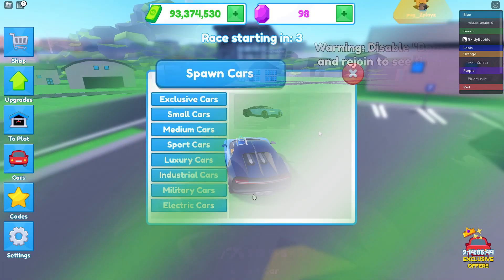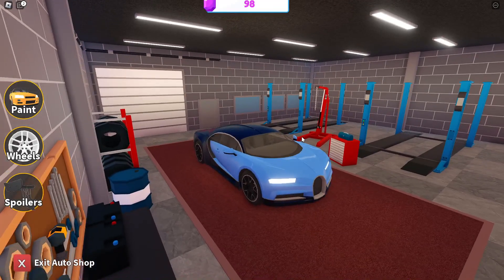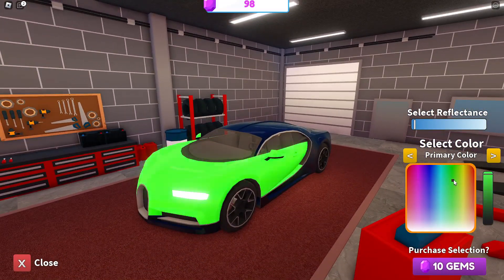It's really hard to get gems in this game because you can only get them from racing or doing time trials. You can paint your car a different color using gems. I'll probably give it a nice dark purple or something — I'm not really sure yet.